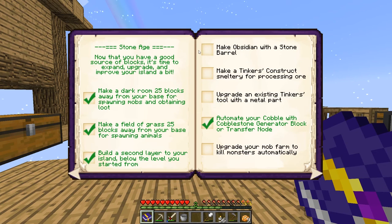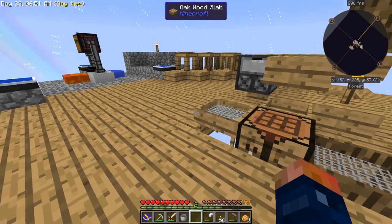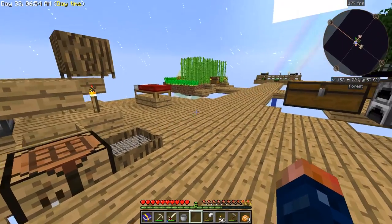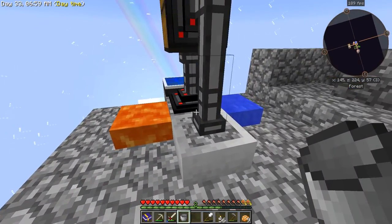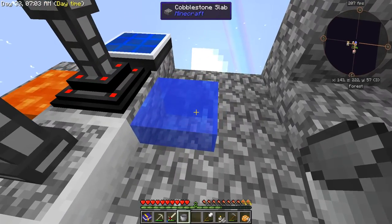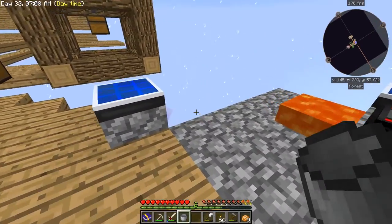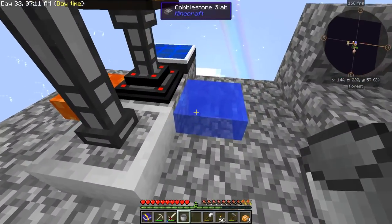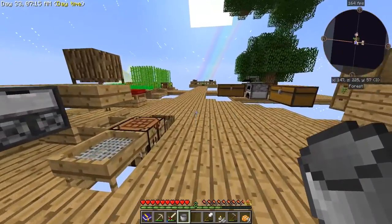What we're going to do is check our book, and it says to make obsidian with a stone barrel. This is pretty simple to do. What we're going to need is to set up an area, probably over here, that has a spot for water — a spot of water just like this. And underneath, we're going to put a barrel and basically pass lava through it. Let me show you what I'm talking about.